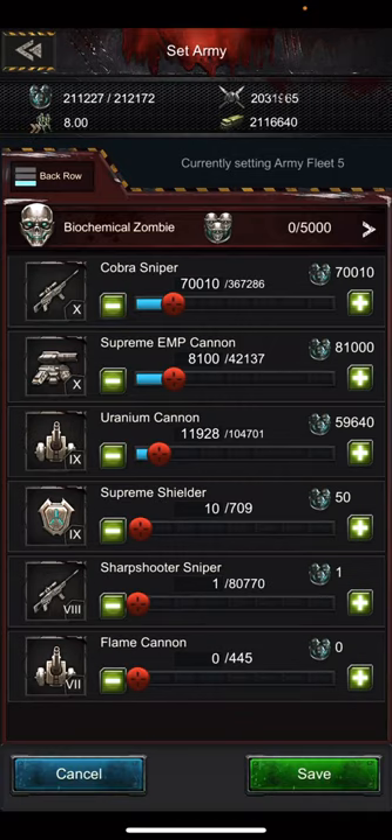Then the back row: the bread and butter for everyone is going to be snipers and cannons. So one of everything else, and then you're going to max out snipers and cannons. Can you have an even spread instead? This also starts to depend on what level you are and what tier soldiers you have. But if you're at a point right now when you're not sure what your troop formation should look like from a basic level, what you want is max snipers, max cannons. If you're not sure, do about half and half snipers and cannons, and one of everything else.